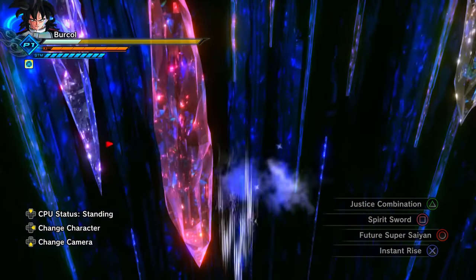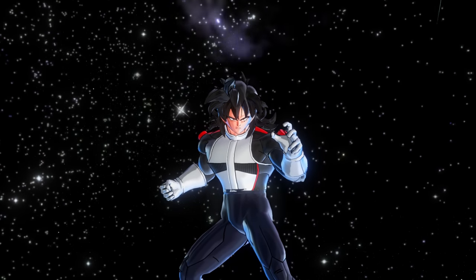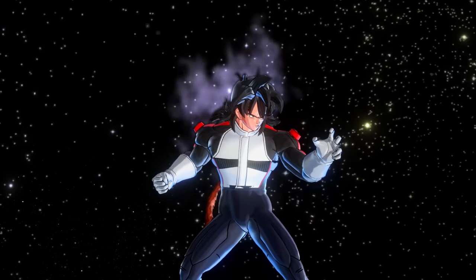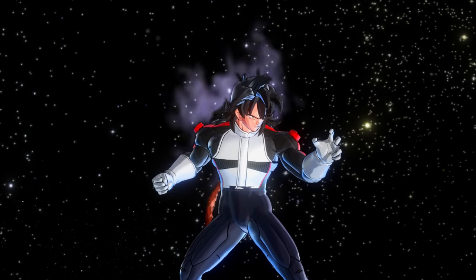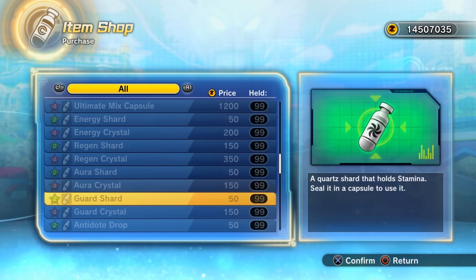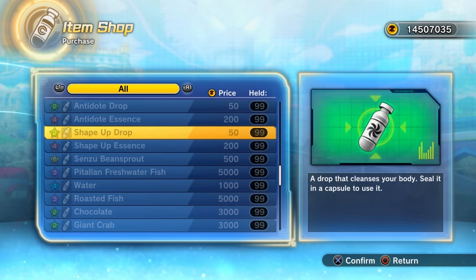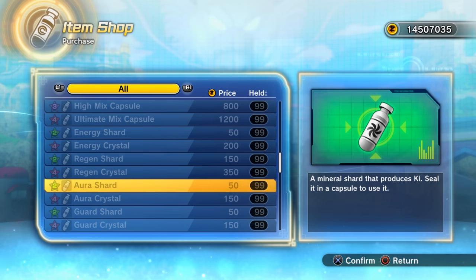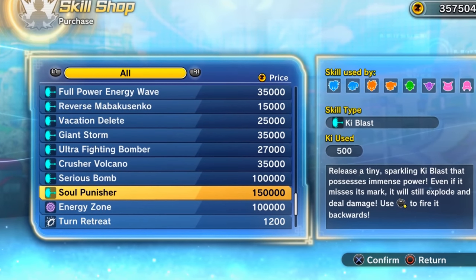Despite the name of the evasive being Instant Raise, you can use it to go both up and down. If you ever notice white mist around any character — your custom character or an original character — that white mist means there is currently a super soul taking effect. The cheapest items you can buy in Xenoverse 2 for 50 Zenny each are: an Energy Shard, an Aura Shard, a Guard Shard, an Antidote Drop, and a Shape Up Drop.